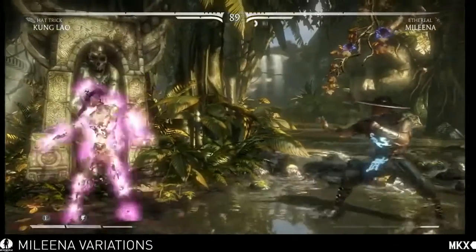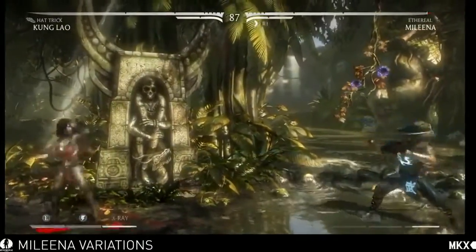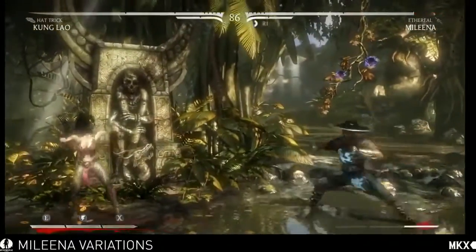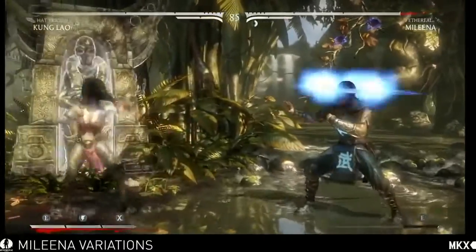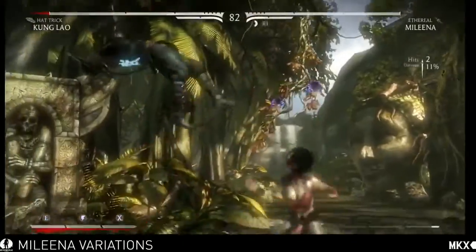It's also really good for running away from the opponent, playing a keep-away game, or if somebody's trying to zone you out you can hold it and extend it whenever you want to come back. She also has an EX version of that which hides her even faster.